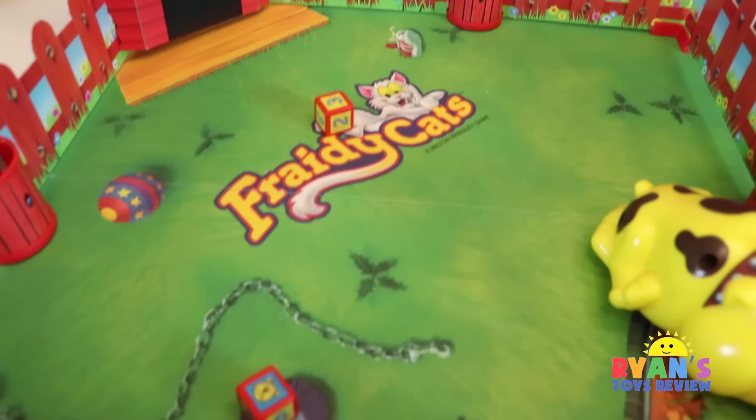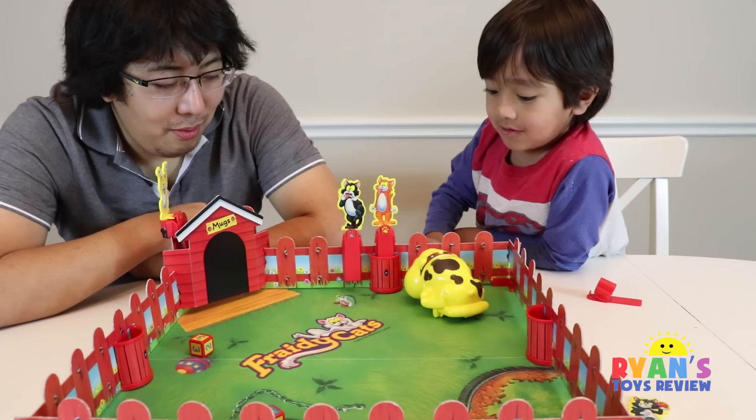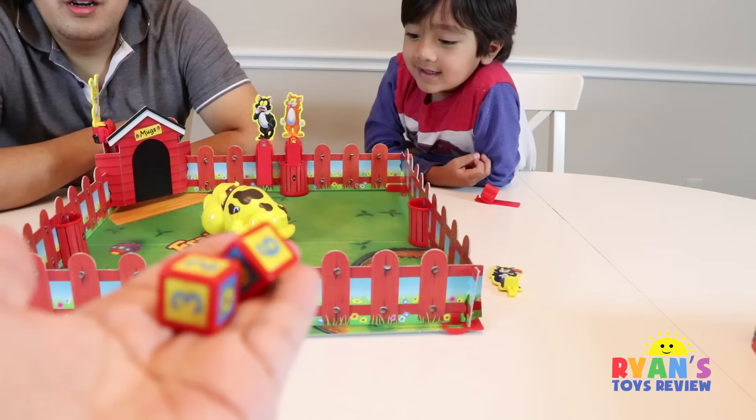Go Daddy, it's Daddy's turn. Dog again — a dog and number three. Daddy moves three spaces: one, two, three. The dog is activated — don't come, don't come! Oh, dinner. That was close!